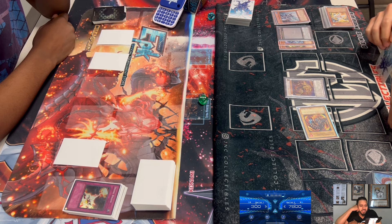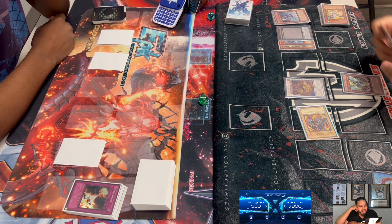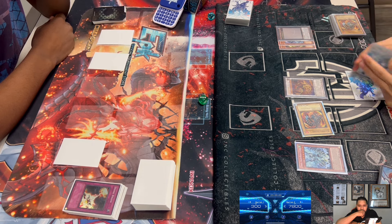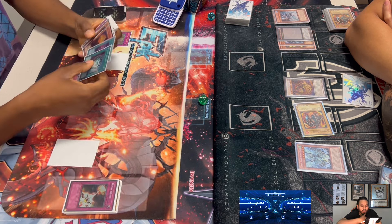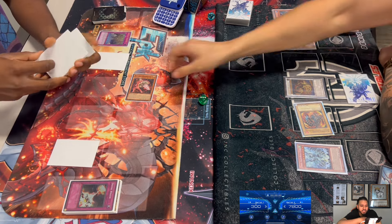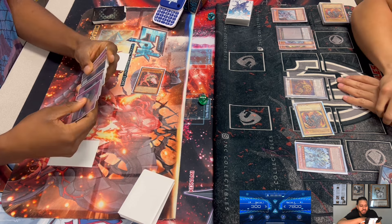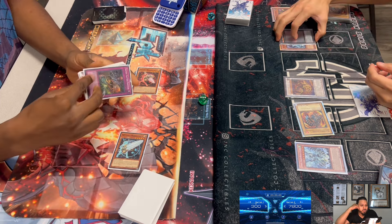Crane has at least one Moral Attack set. He reveals Tempest and Synchros with Tempest and Flamvell Guard — wait, he thought about it. He goes Artifact Sanctum, Special Summons Beagle Attack. The artifacts trigger their effects when Special Summoned during your opponent's turn. Dennis decides to negate Moral Attack, but Crane has Trap Trick into Trap Hole Nightmare — if a monster Special Summoned this turn activates its effect, negate that effect and destroy it.